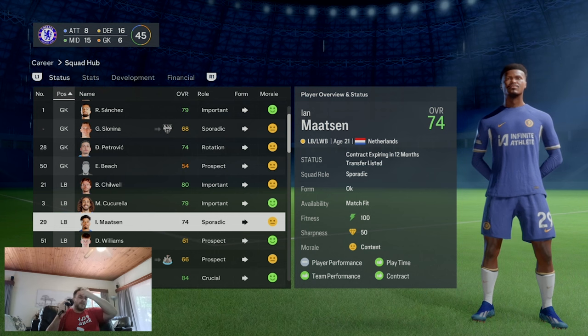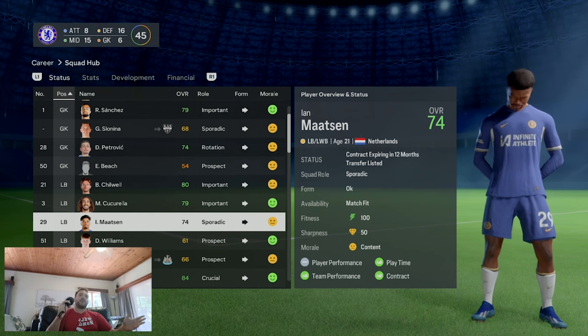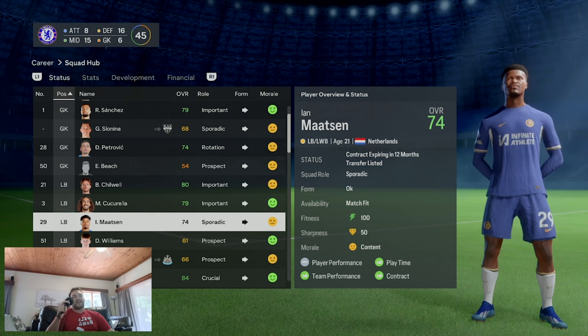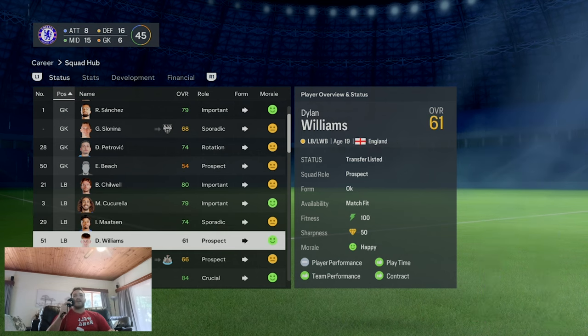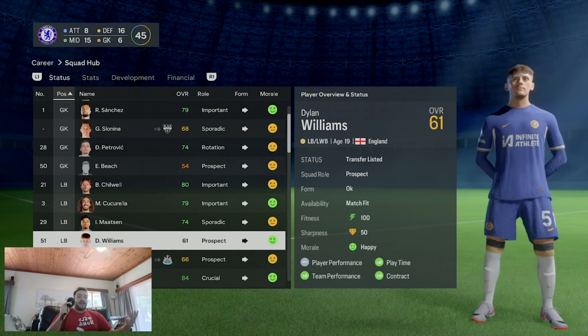Maatsen did start their last game, I think as their right winger, so maybe Pochettino is coming around to him. But I think Boehly and the board will be more interested in maximizing profits and keeping off the FFP bad books. Maatsen is a youth product, so all that money goes straight into the green column of FFP. I've gone ahead and put him on the transfer list, along with Dylan Williams - also a youth product probably heading out the door.